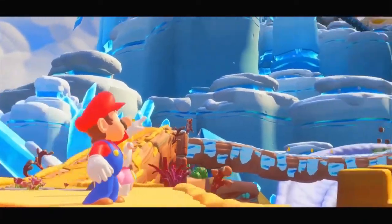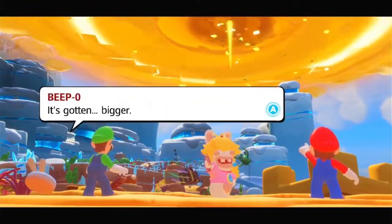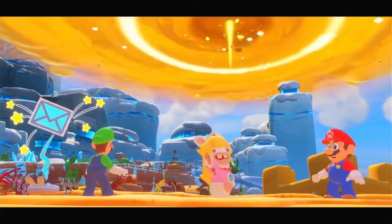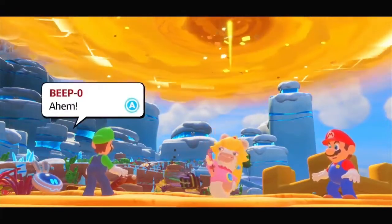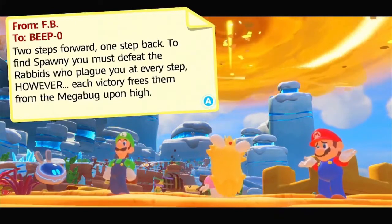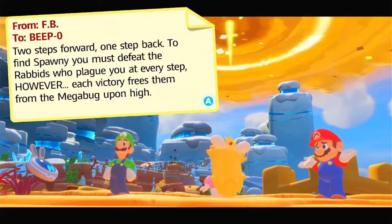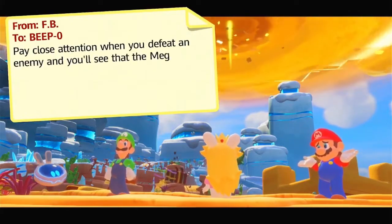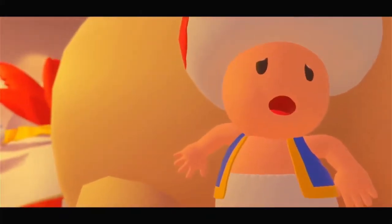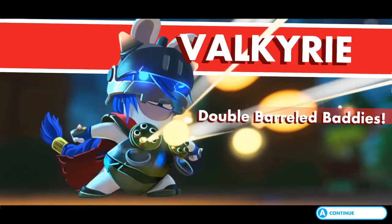Things like this really demonstrate just how much the composers, developers, and everyone involved put into this game, and I think it's really cool to see. The last category we haven't touched on is the story — arguably the weakest part of the game. The dialogue is usually drawn out and not very engaging, and the cutscenes are nothing special. The argument could be made that this game is advertised to kids more than adults, but since it's a strategic game with some adult jokes sprinkled throughout, I feel it gets a pass.